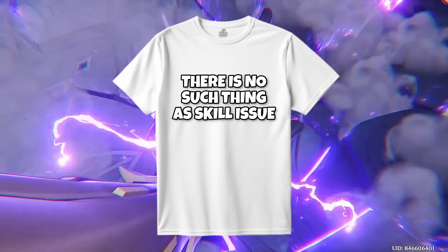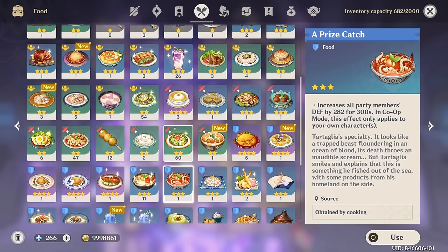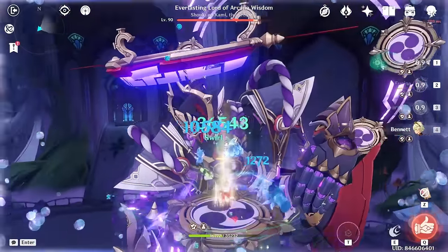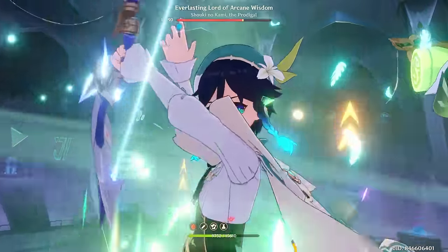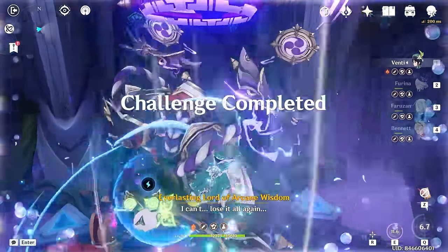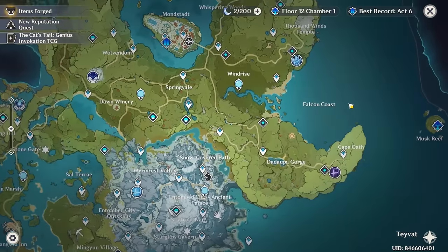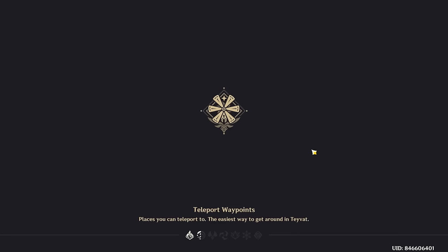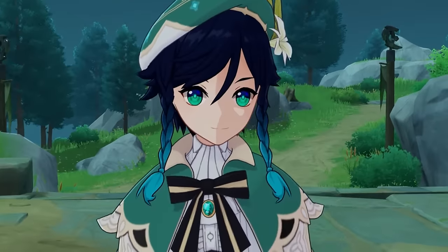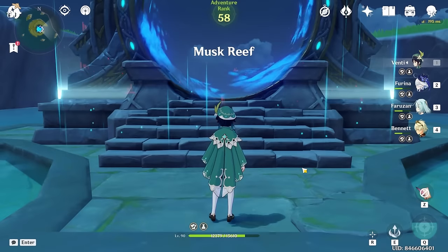There is no such thing as skill issue — it is purely the game's fault. Now we eat some food. Listen, I know there are people out there who've hit a lot harder with their Ventis, but for me that's pretty good, I'm pretty happy with that. And that's without a maxed Furina too, by the way — that's exciting. Shall we try the Abyss?